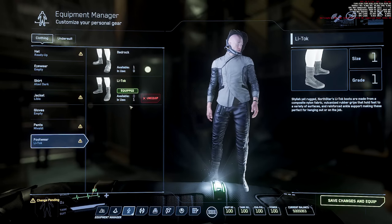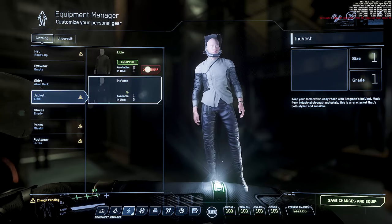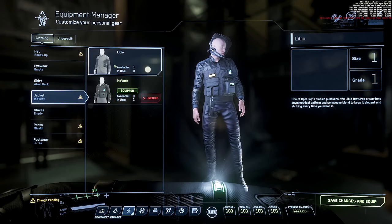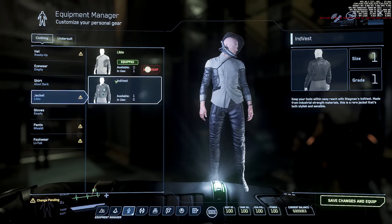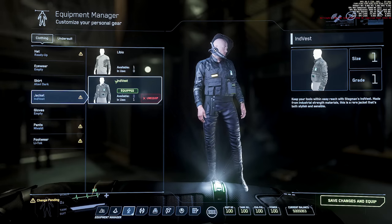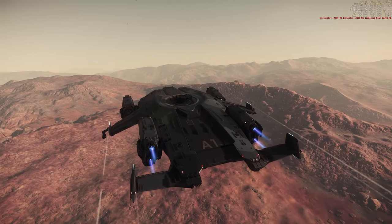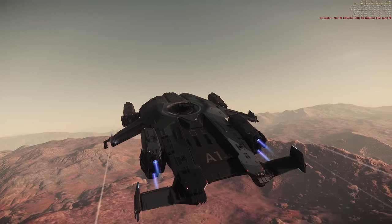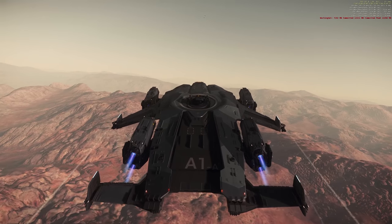They have talked about ship purchases that are in-game now at Teasa, Levski, New Deal, and Norville, and those prices for ships are priced towards what they envision final prices being at the start of full persistence. They put that in now, but in the meantime they're going to be looking at ways of accelerating the earning of Alpha UEC for missions potentially.